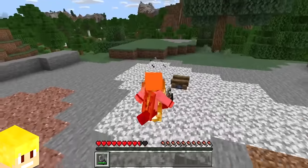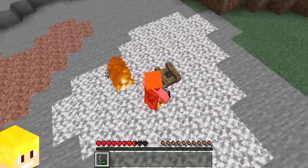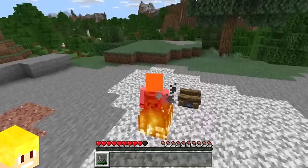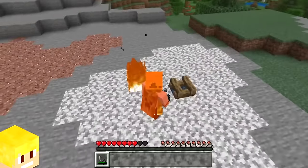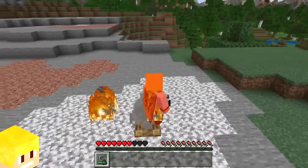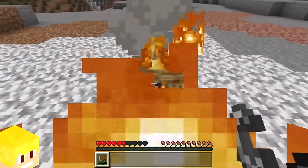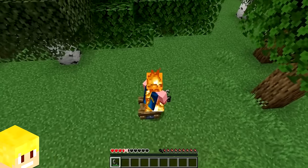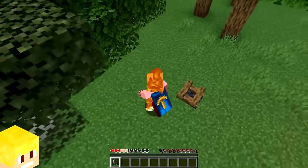In Minecraft Bedrock Edition, there is an exclusive feature when it comes to campfires. If the player stands on an unlit campfire while they're on fire, the campfire will actually become lit, which is a nice attention to detail. In Java Edition, however, this feature is not a thing.